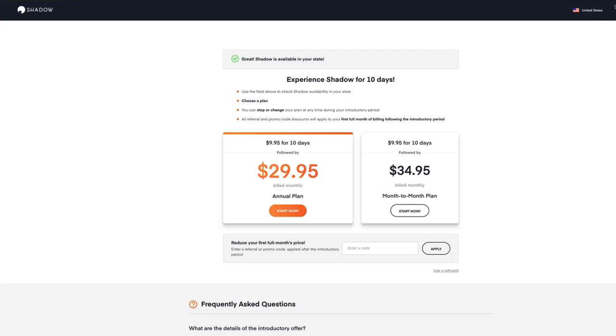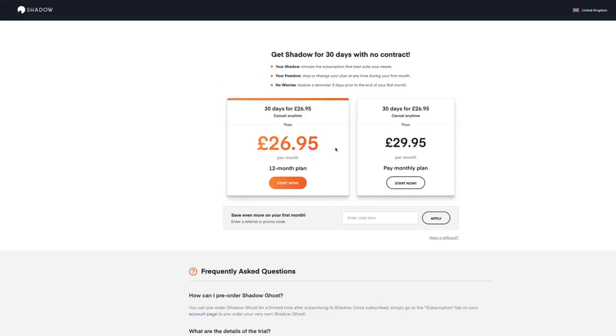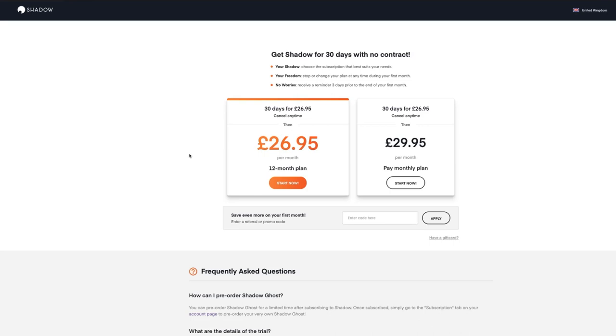In California, for example, it works. In the US you pay $29.95 on an annual plan — around $360 per year — or $35 month-to-month. In the UK it's 27 pounds for the annual plan or 30 pounds month-to-month. I also have a discount code in the description — you'll get £10 off (or $10 off) your first month, so you'd only pay 17 pounds to try it for a month.